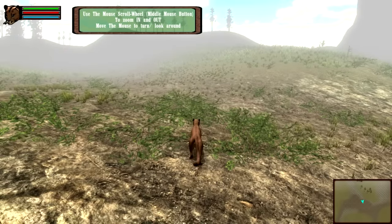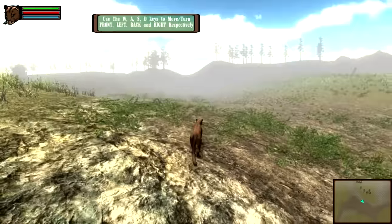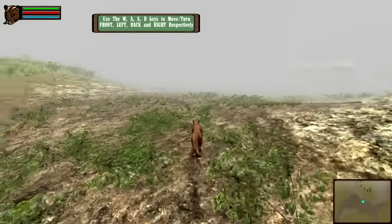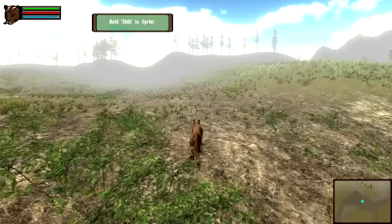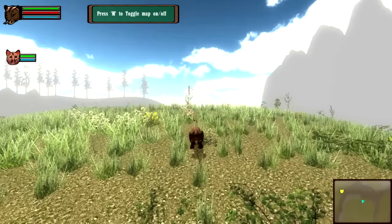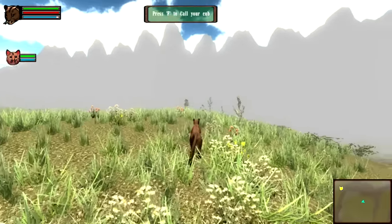Use the mouse scroll wheel to zoom in and out. Move the mouse to turn and look around — I think we've got that down pat. The cougar does not move very quickly by default. Alright, now we're trotting. We can sprint, we can jump — not very high though. M to toggle the map on and off. What a great map. Drawn by his four-year-old.